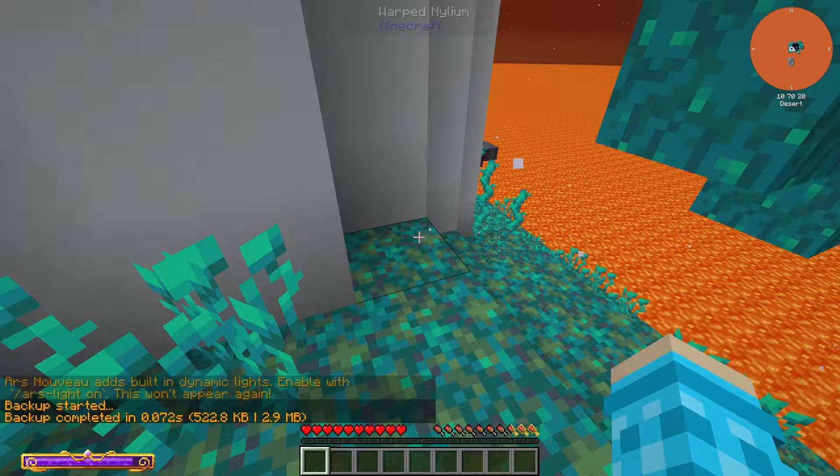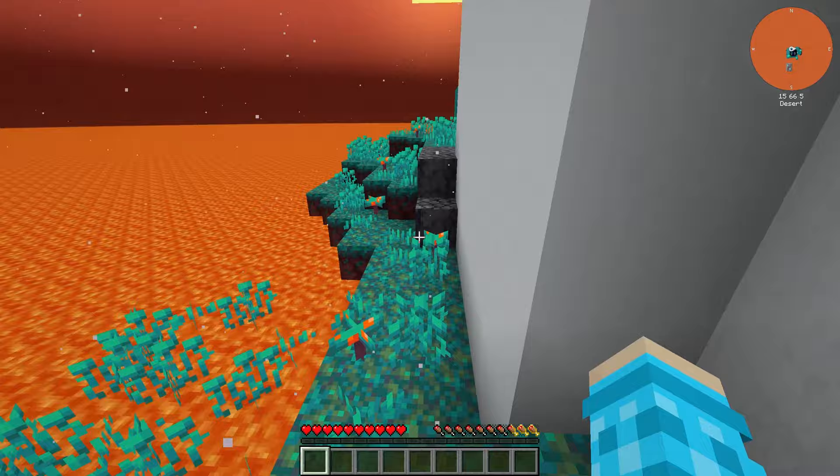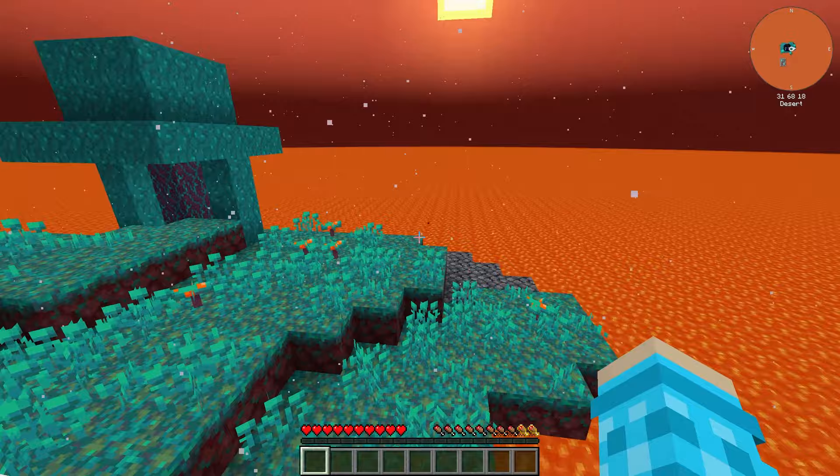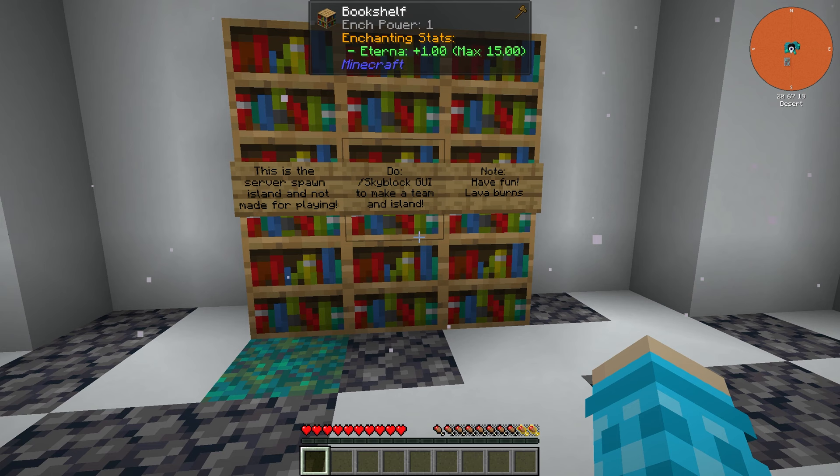We just loaded in. Let's look around a little bit — really cool structures here. This is the starting island, mainly for servers I think, where you hop in and it says welcome to All The Mods Volcano Block and tells you to run a command.